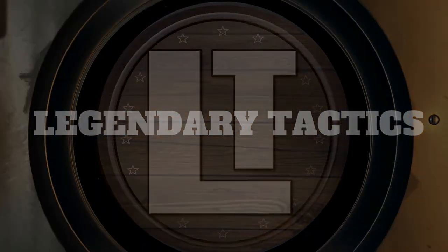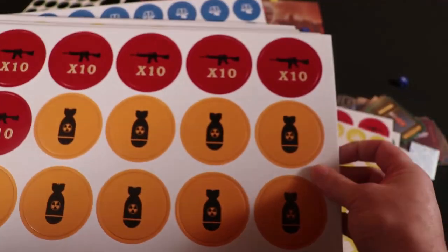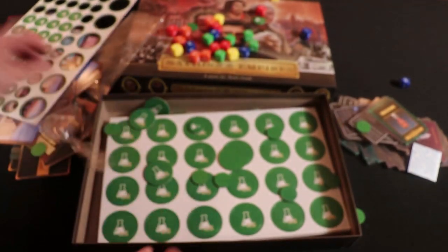This game comes jam-packed with tokens. We've got military tokens, nukes, economy tokens, and science tokens. There's also blue tokens, which are civil liberties tokens.